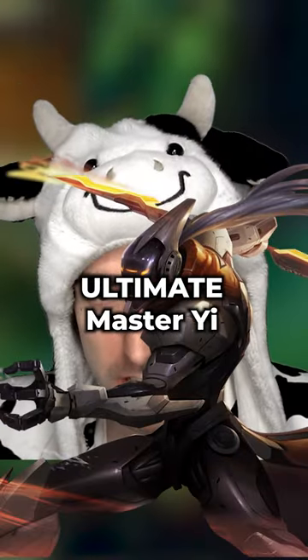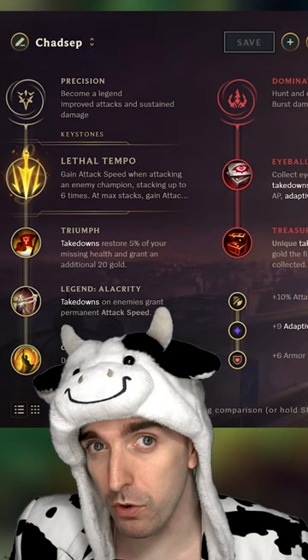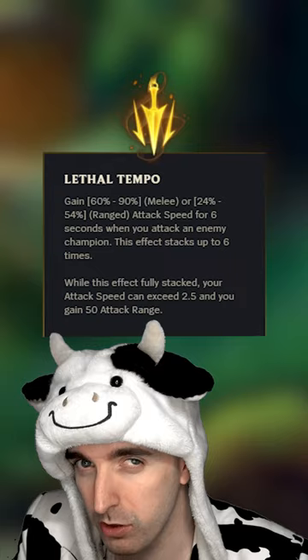Here's my ultimate Master Yi guide to make climbing way easier even with bad teammates. Here are the runes that you want to bring. Lethal Tempo is king because it gives a huge amount of stats and it's good throughout the entire game.